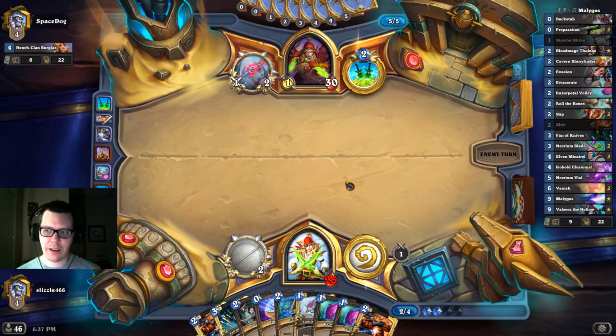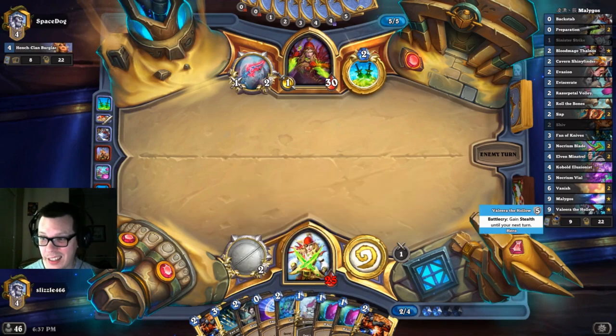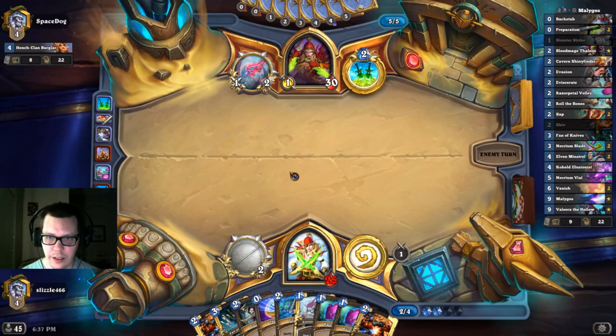If the board gets really out of control, we've got a couple of Vanishes to help us out. We've also got Evasion to save us a couple of turns, and Valyra can help stall. So although there aren't particularly good ways to clear with this deck — which is the nature of Rogue — we've got ways to stall.